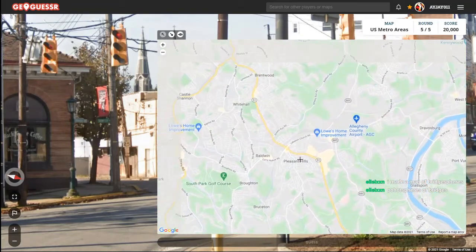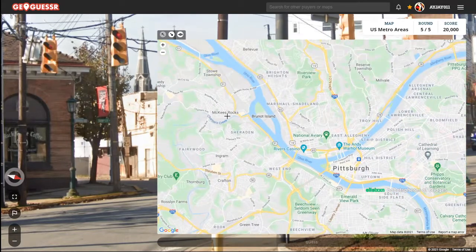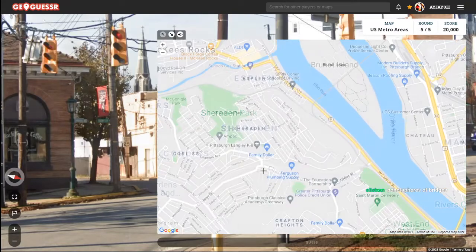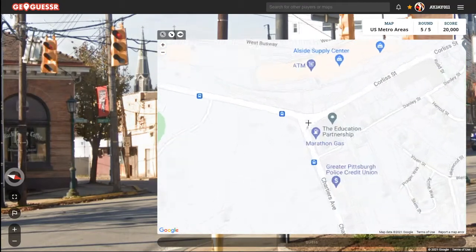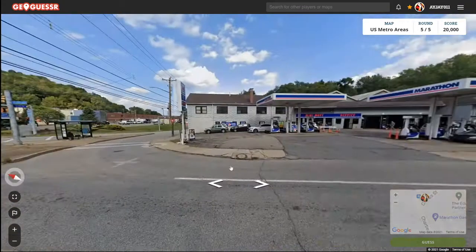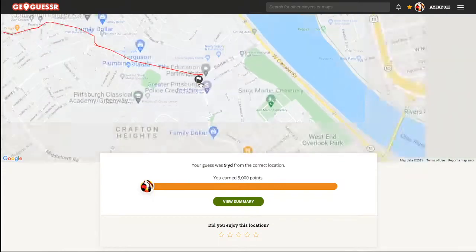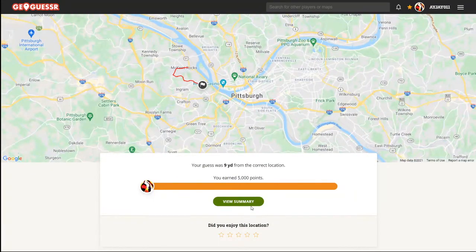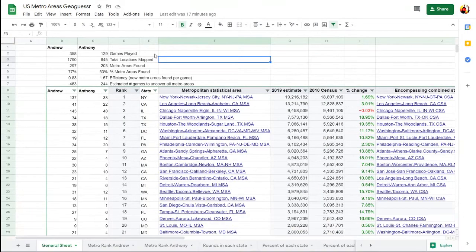So we know we're on Corliss. Apparently Sheridan is right over here. That looks like a Pennsylvania place, so now I can see it being Pennsylvania — probably Pittsburgh, I'd say, simply because of the hills, and it looks like a bigger city. I wonder if this Sheridan is a town of Pittsburgh. I'm gonna look for that.